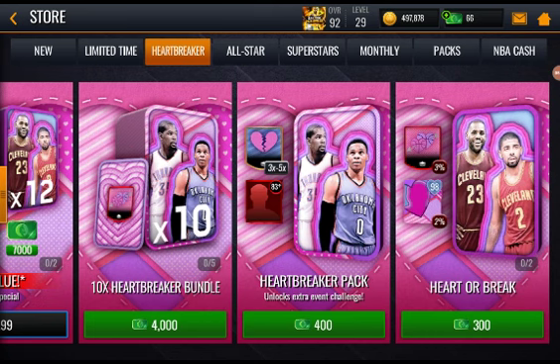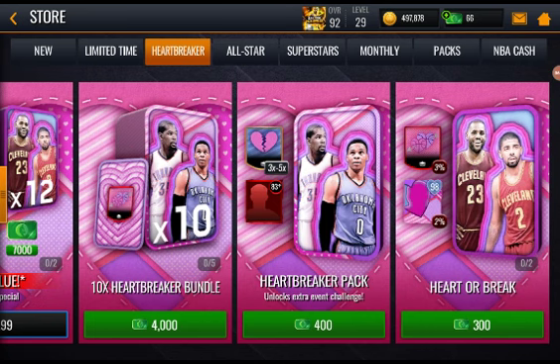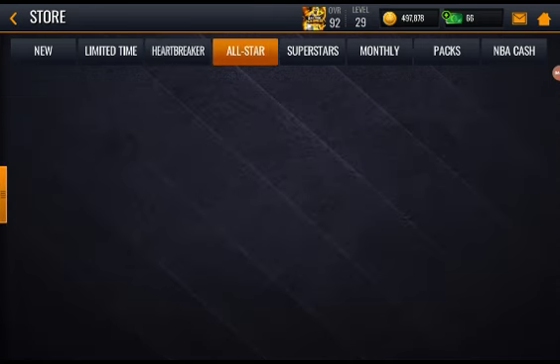There's also a Heartbreaker pack for only 400 NBA cash, getting you 83-plus overall players and three to five Heartbreaker tokens — we will be opening this pack in this video, so stay tuned. Next there's the Heartbreaker boomer-bust pack: guaranteed a Heartbreaker token, with a 2% probability of getting a 98 overall Heartbreaker player and 3% chance at a Star Crossed token, for 300 NBA cash. That's a pretty good deal but I'll pass.